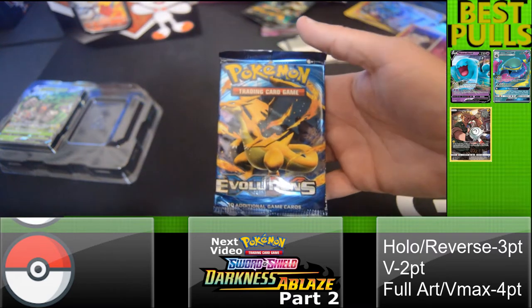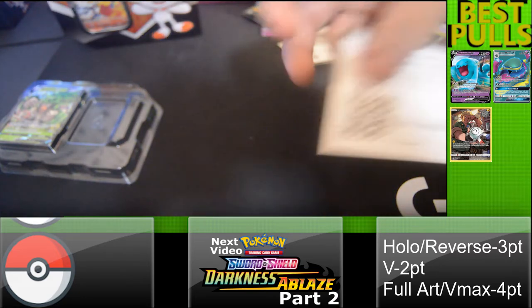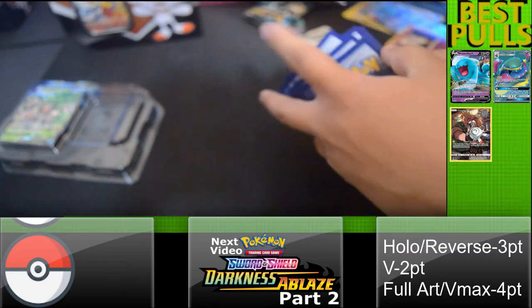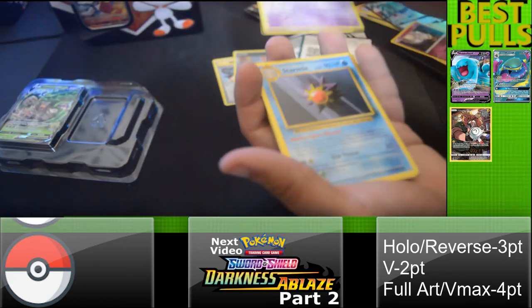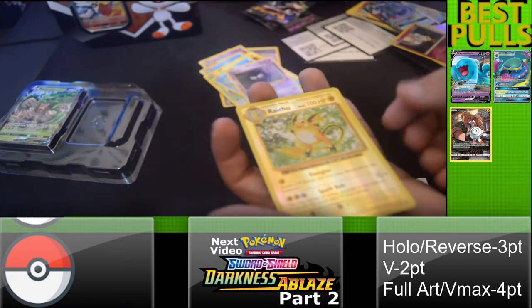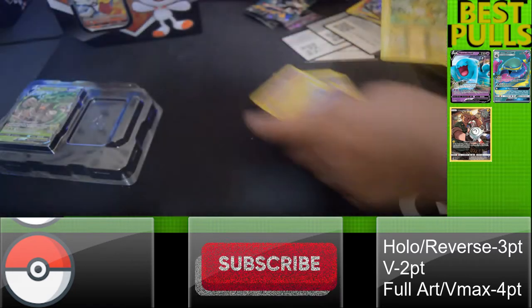And the last pack, which is an Evolutions pack. Something good, something good — dammit. There's a code right there. Two, three, four in the bottom, here we go. Energy, a Rhino — nice, I need that for my collection. Starmie, Rattata, Weedle, Voltorb, Poliwag, Gastly, and a Raichu — a reverse holo Raichu! That's not too bad, and that was my last pack.